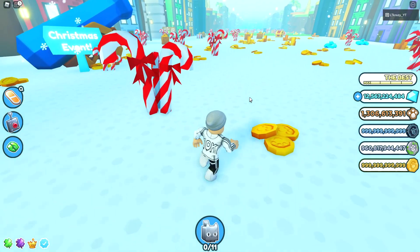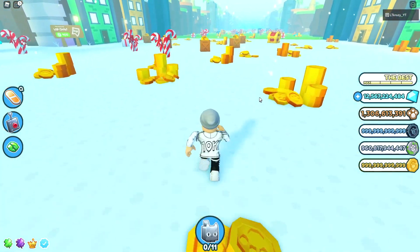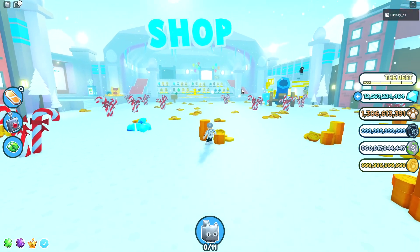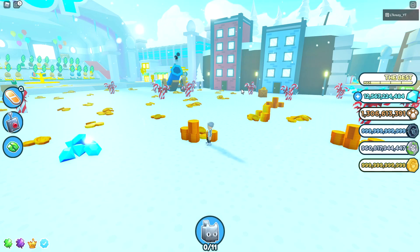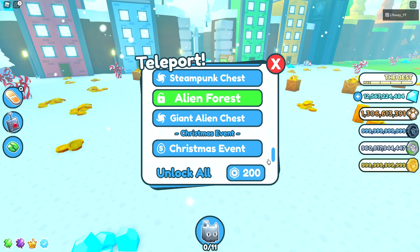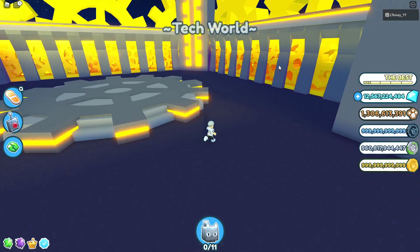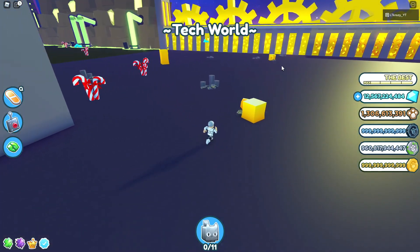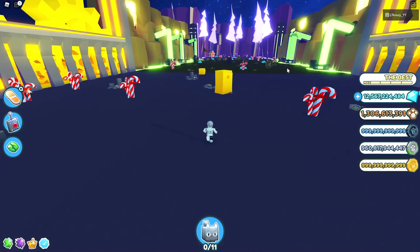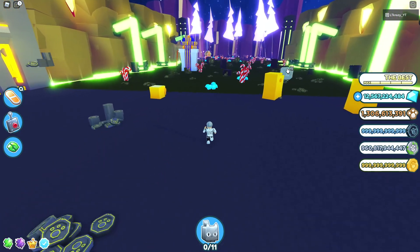The next feature is called help scaling. Basically what that means is let's say a gingerbread chest spawns in the first starting area of the map — it's going to be really, really weak, you're probably going to one-shot it. However, if that same gingerbread chest were to spawn in the steampunk area, then it would be really, really difficult to break. It's a cool update that just makes more sense with the game, and I think it'll help newer players be able to get those cool chests early on.